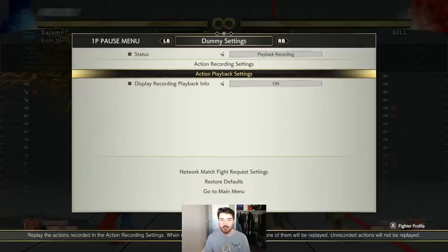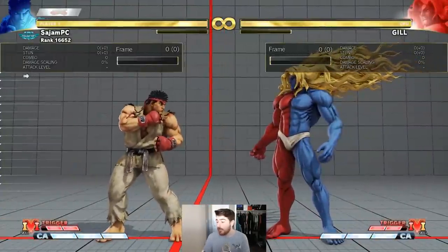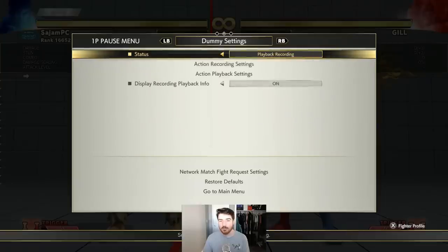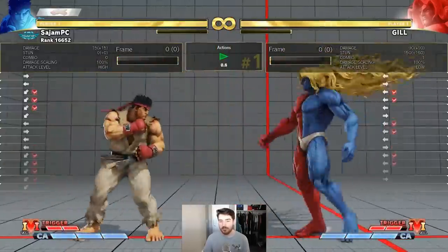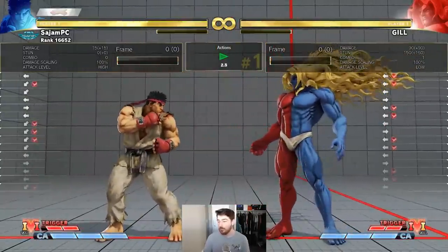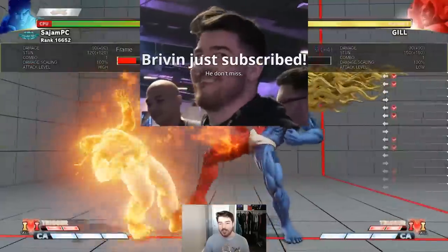So what beats this in neutral? You beat it by many things. The first thing is: don't miss the move. There's no whiff punishing a move that doesn't whiff. If this move connects, I'm not whiff punishing it. If it's spaced out and the move is safe, there's no downside to this move connecting.